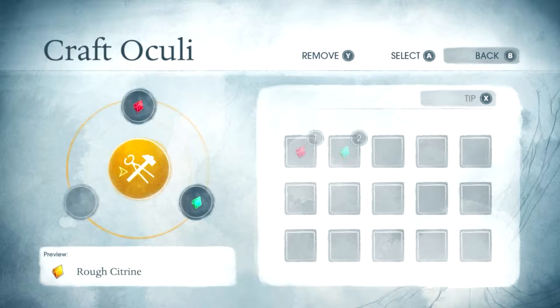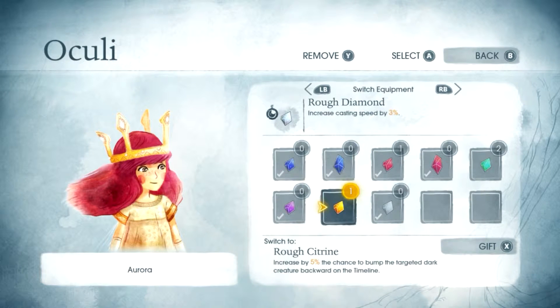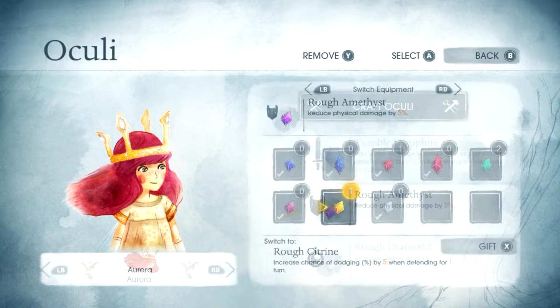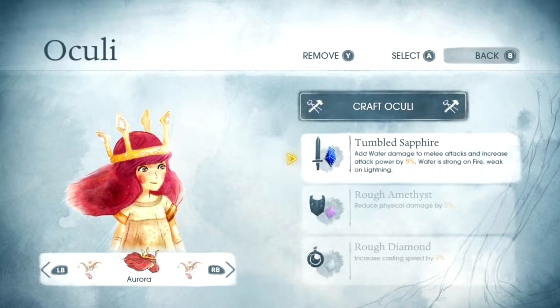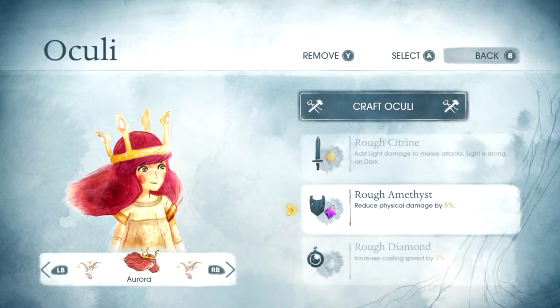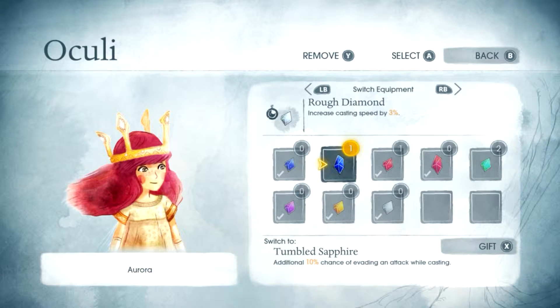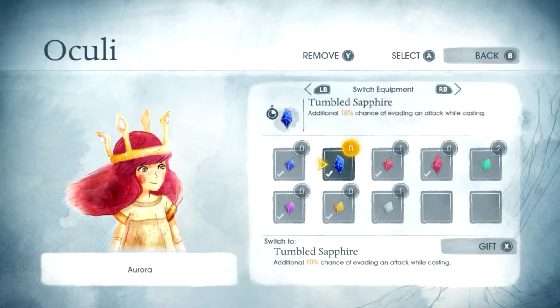Does this give me something else? Yes it does — citrine. I wonder if there's one for each of them. Citrine gives a 5% chance to bump the target of dark creatures backwards on the timeline, chance of dodging, and light damage on attacks. Evading an attack while casting — what do I have — cast speed by 3%. Go with that.